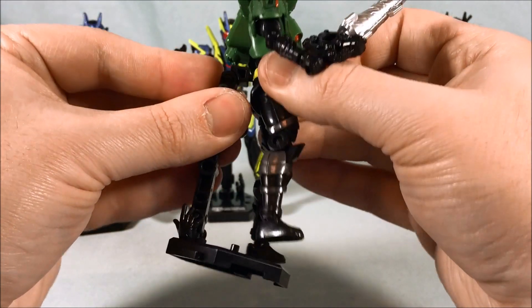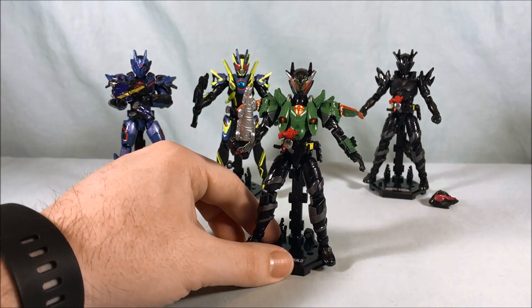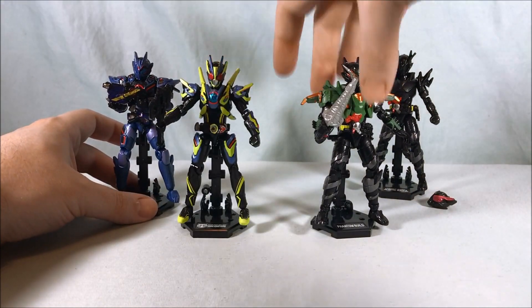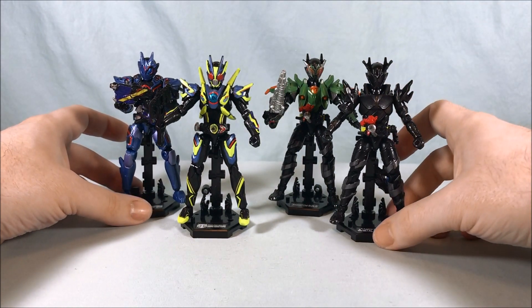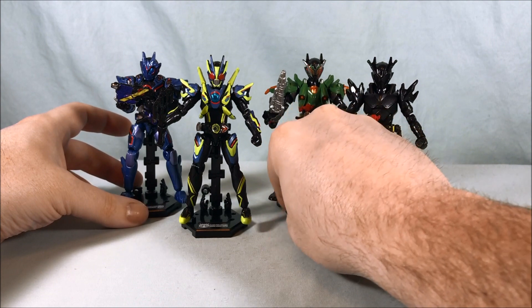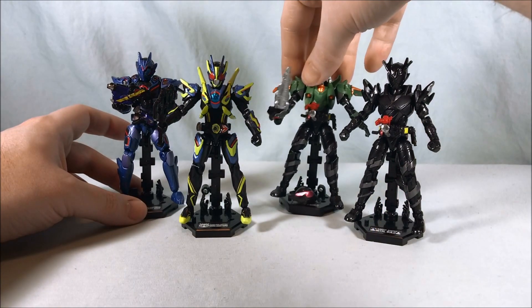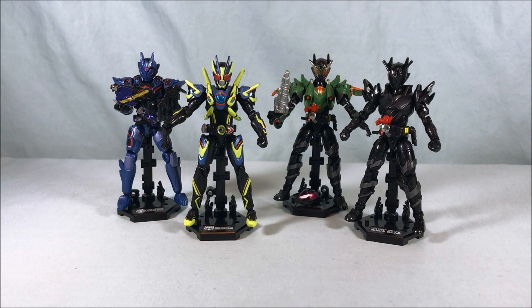It's funny that this whole wave was half Build, half Zero-One, but the next one coming out — wave five — is mostly Zi-O, with the only actual Zero-One character being Thouser, and then a bunch of stuff from the Zi-O movie. Sometimes that's just how it goes. But I think we should be done with Build — everything from now on will probably be either Zi-O or Zero-One. This is a pretty cool box. I definitely recommend picking up the whole box, and if you really don't care about the Build characters, definitely get yourself an Assault Wolf and a Shining Assault Hopper — they're both fantastic. But I think these guys are cool too, especially if you liked the Grease movie.